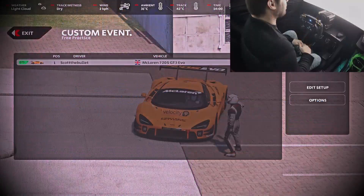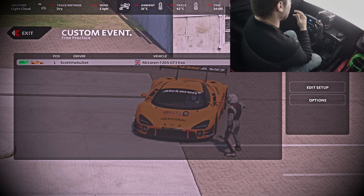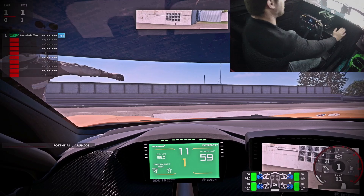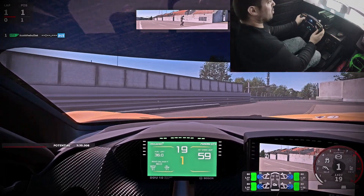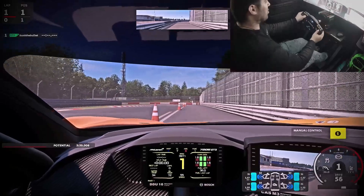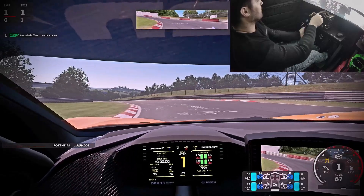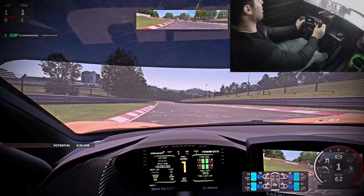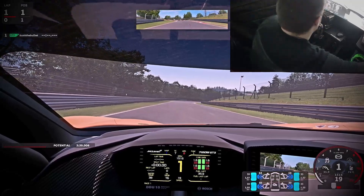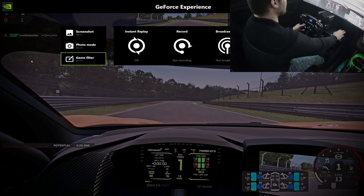I'm going to show my settings for visuals on AMS2. For this, I'm going to get on the track - I chose the Nordschleife because it's a track that has a lot of vegetation and such. So if we come down here and try to line up somewhere where there's enough vegetation, and I'll click Alt-Z and this should pop up your NVIDIA Experience.